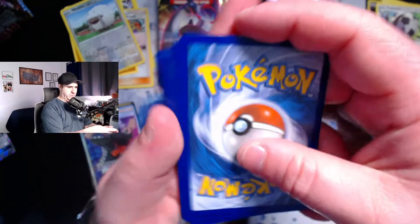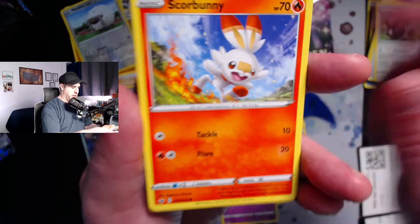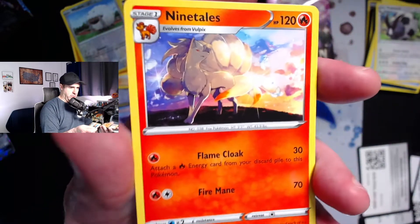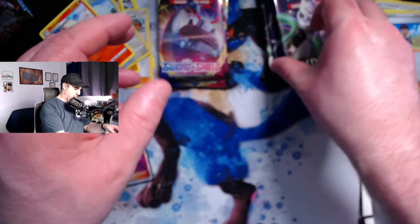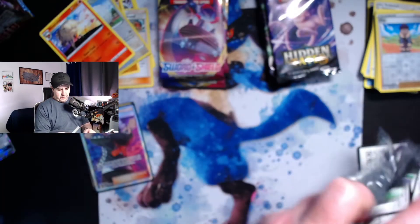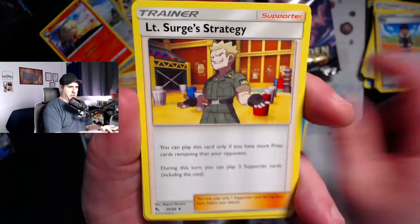I won't harp on the merch - I don't want to be a content creator that just tries to sell you on merch. It will always be in the description below my videos if you are interested. A reverse holo Hop and a Ninetales - that's probably my favorite non-ultra-rare card, a beautiful Ninetales card. The full art Guzma is a fantastic pull. We're back to Hidden Fates - we got a water energy, a Lieutenant Surge's Strategy, Misty's Determination, Jinx, Eevee, Jigglypuff, Koffing, and a Starmie.